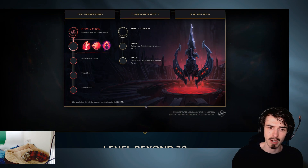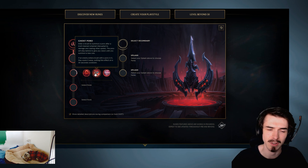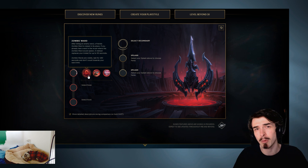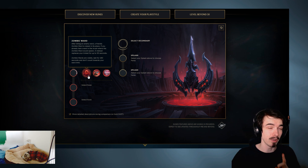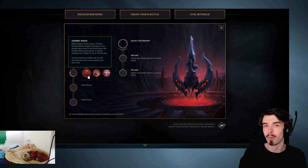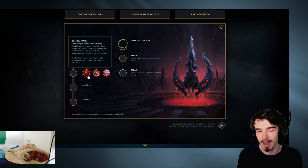Moving on, I'll show you the greater runes in Domination because these are pretty good. You have Zombie Ward and Ghost Poro type things. This first row is really interesting - the Zombie Ward means when you kill an enemy ward, you replace it with your own little ward. I'm not entirely sure if it's like a blue trinket ward or a standard ward. I know it's visible, so it's like a blue trinket from that perspective - but I'm going to guess that when you kill an enemy ward, you basically put a blue trinket down.